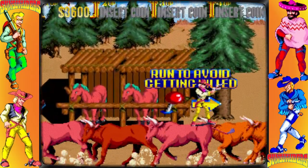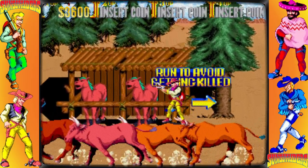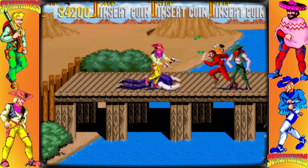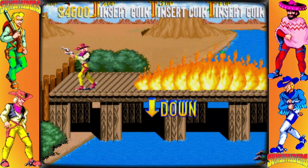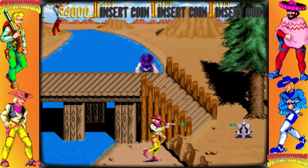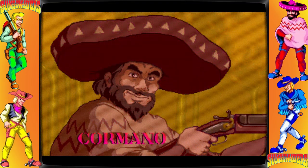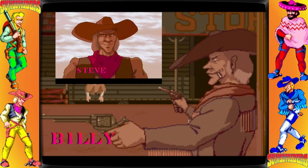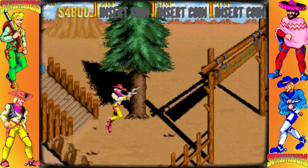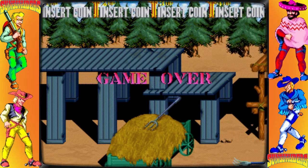The action in Sunset Riders is comparable to those of Contra and Vendetta. The game can support two or four players locally at once, depending on the specific release. The two-player mode allows each player to select one of the four bounty hunters at the outset, while the four-player mode assigns each player a different character. Cormano employs a double-barrel shotgun, while Steve and Billy use revolvers, and Bob has a rifle. You can move and aim with an eight-way joystick, and fire and leap with their respective buttons. To evade enemy attacks, the player can slide and hop across levels.